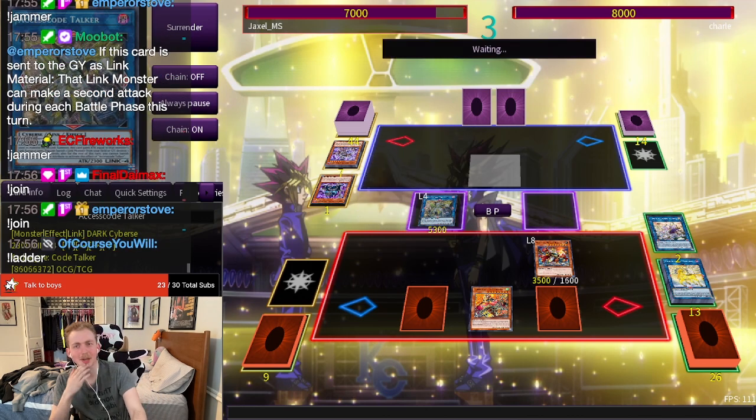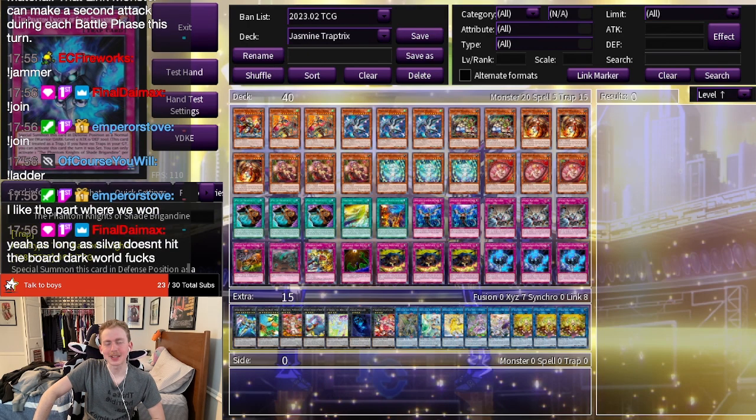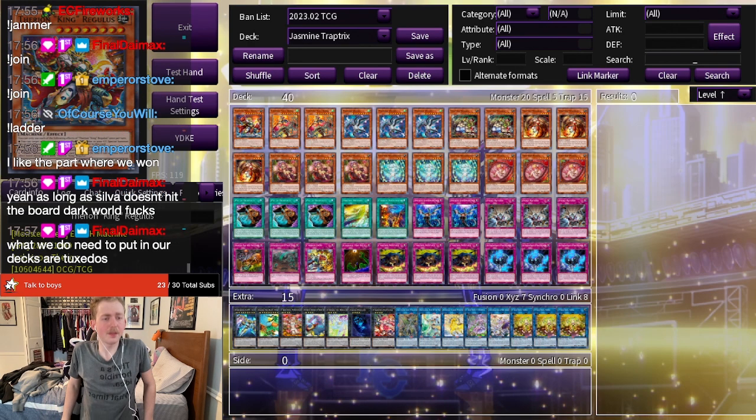That was kind of clean — it was actually a pretty good game. We have a lot of really good games against Dark World. Dark World is a really fun deck to play against, as long as you're not getting styled on. I think Emperor Stove is right about this one — I like the part where we won. This deck is interesting but isn't really that much better than your normal Trap Tricks board — it doesn't really present that much more meaning, and it requires this many extraneous cards in your deck to accomplish that. Maybe Lily and Regulus are okay but I'm not sure this is necessarily the right route. It was a fun experiment though, and if you enjoyed watching, feel free to subscribe — we are very close to 3000 and you already know what's coming.